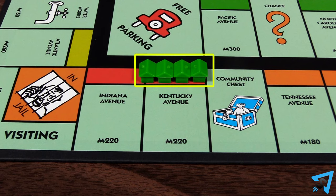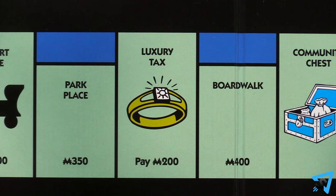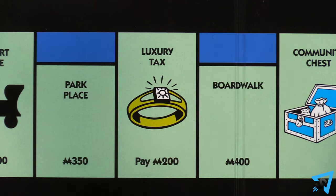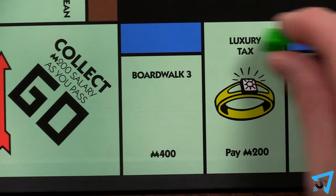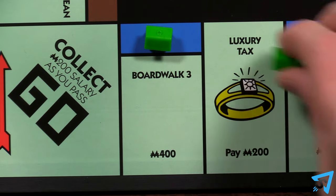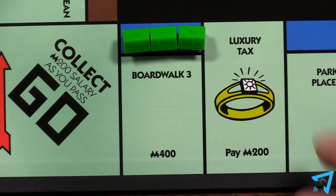You can have only four houses on a street, but you may split those four houses between the three versions of that street. For example, if you own Boardwalk and Park Place, you may decide to build three houses — you could put all three on Boardwalk, or two on Boardwalk 2 and one on Boardwalk 3. You choose the combination. You may move any number of your houses to any version of their street at any time on your turn.